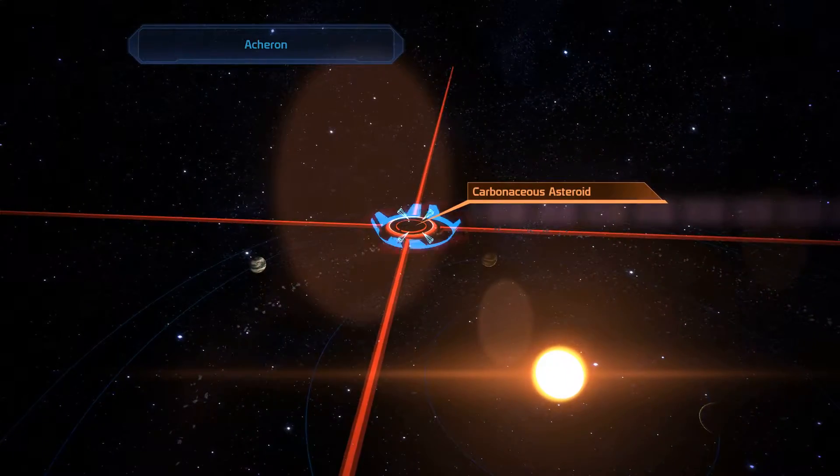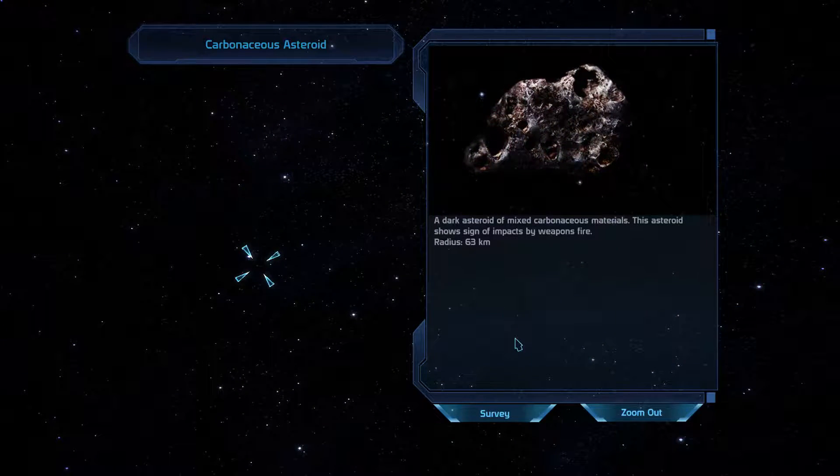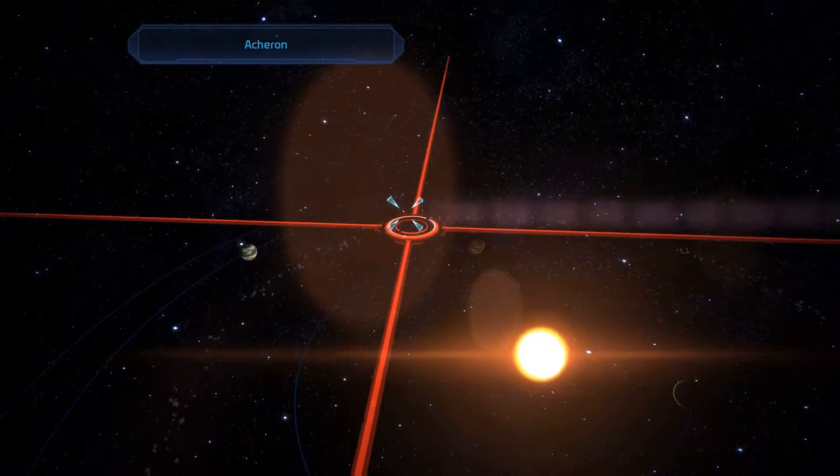We can land, but we don't have any reasons to. Carbonaceous asteroid - dark asteroid with mixed carbonaceous materials. This asteroid shows signs of impacts by weapons fire. During the survey, we recovered signs of battle while scanning an asteroid field in the Asheron system. A small recon and recovery team led by Navigator Presley was able to determine that many of the ships were marked with the Epirus colony. Which ships? I guess the Tyrrian ships that are just floating there near the asteroid.